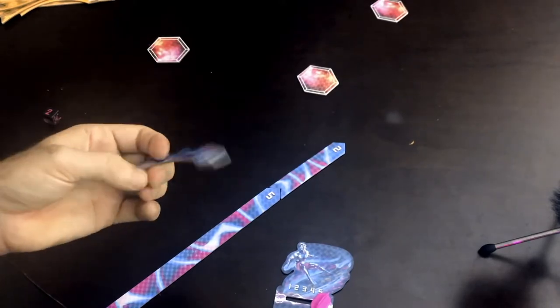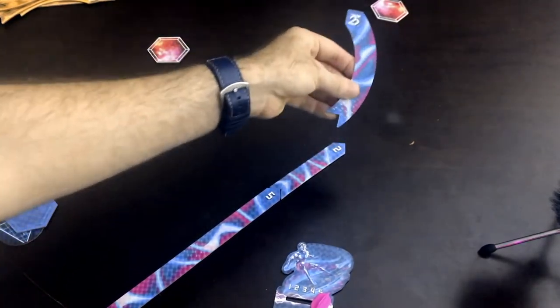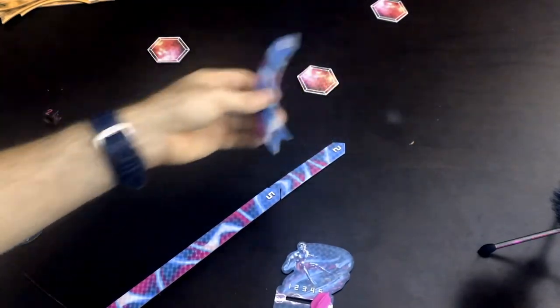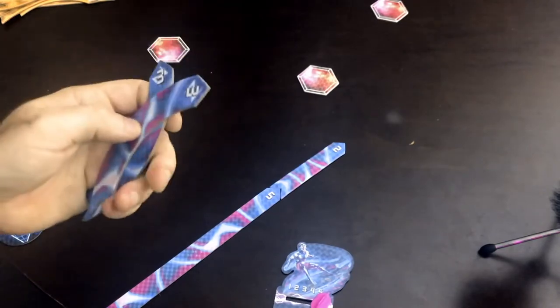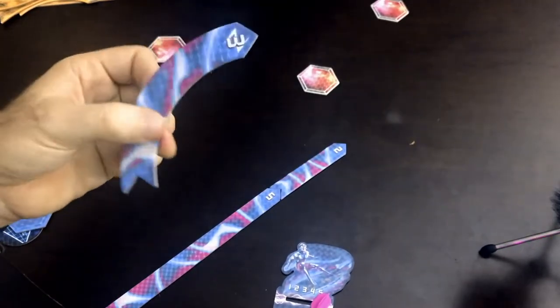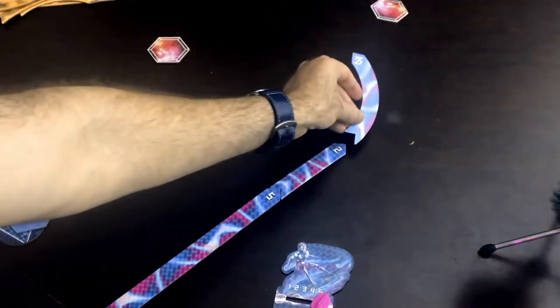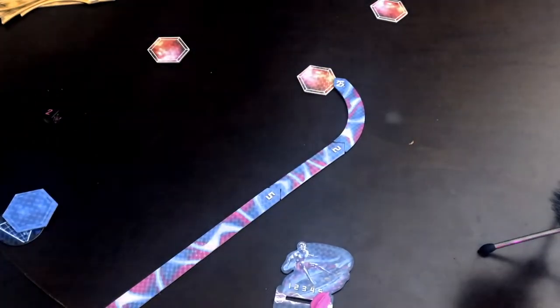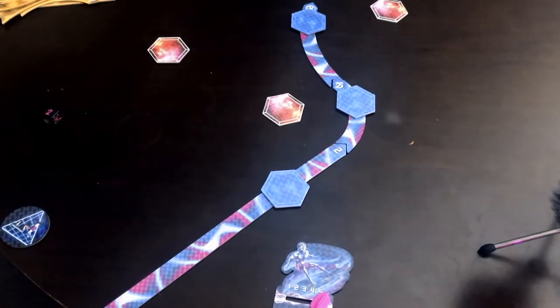An important rule: a player can never pre-measure which turn or straight line they need before placing it on the board. They must select their gear, select their turn, make the roll if needed, then put the chosen piece on the board whether it's the right one or not. This leads to a lot of close calls and unexpected crashes.